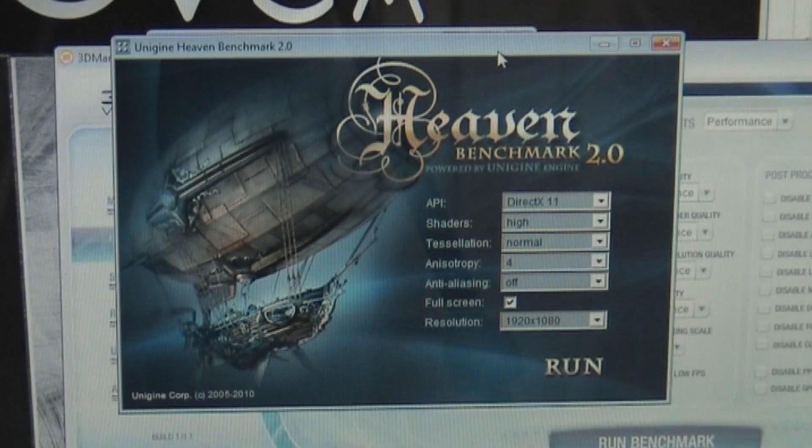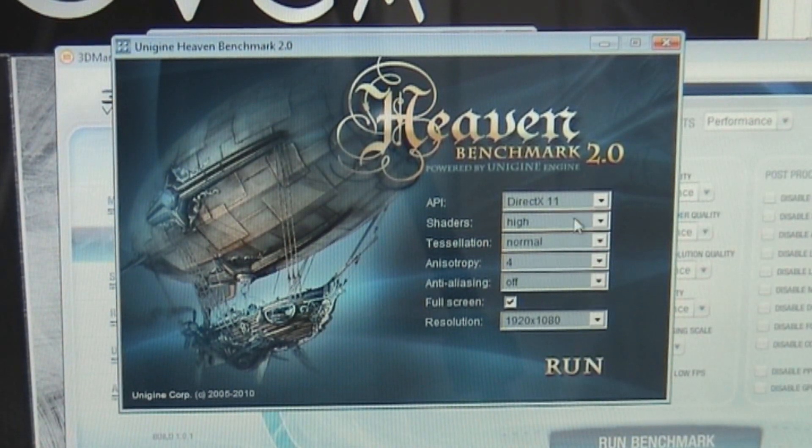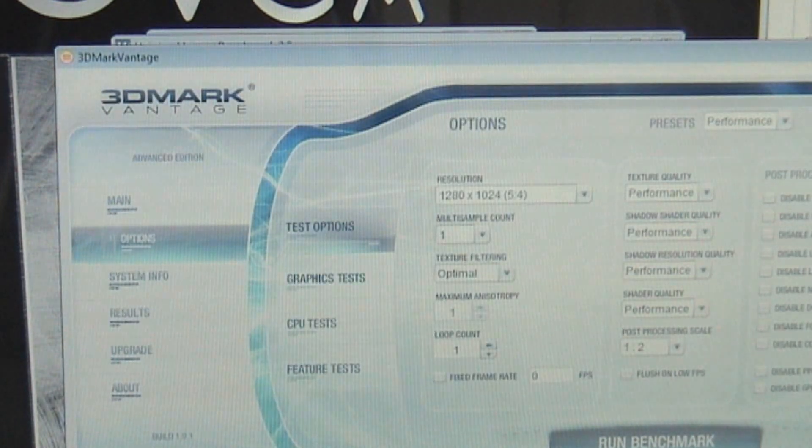Next one we're going to do is going to be the Heaven benchmark using DirectX 11, shaders on high, tessellation normal and all that other stuff. Resolution is going to be at 1920x1080. And here is EVGA Precision.